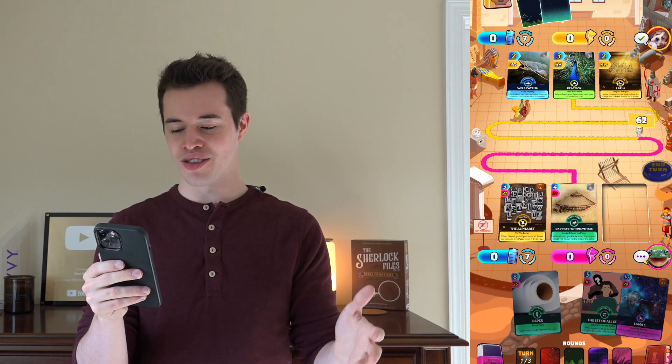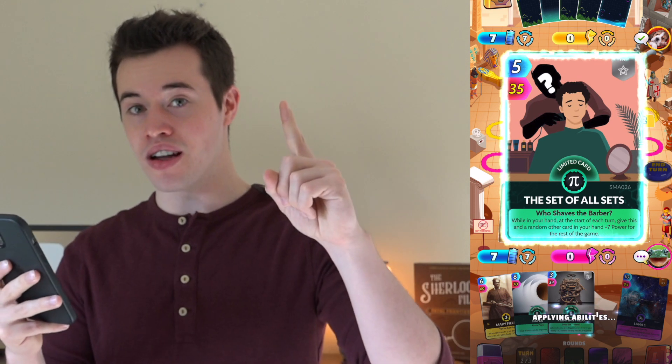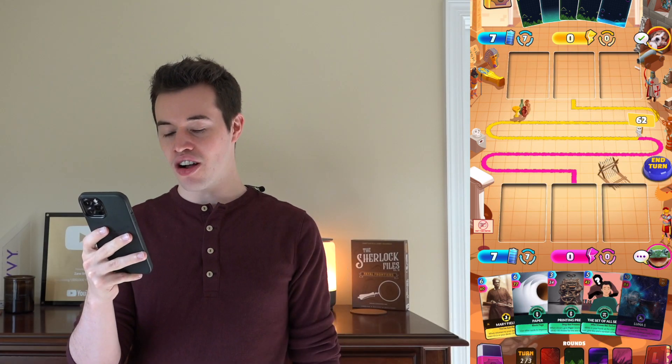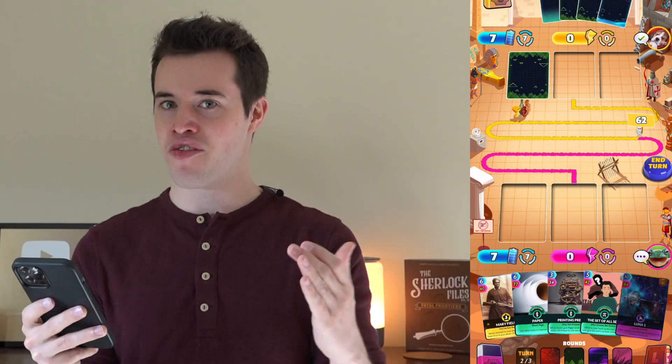Since Da Vinci is in our hand and it's already used its effect, we want to get that out of our hand. So now we're already doing 83 damage to start the game — not terrible. We're clearly not gonna win this turn, but that's totally okay. Printing Press — when drawn, Paper's going up 30. Paper, by the second turn, is already at 77 power. That's how strong Paper can get that fast.